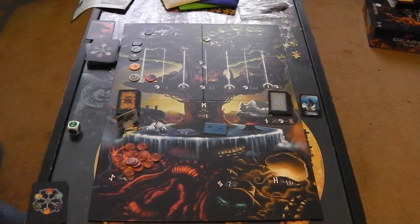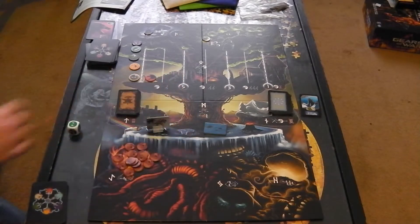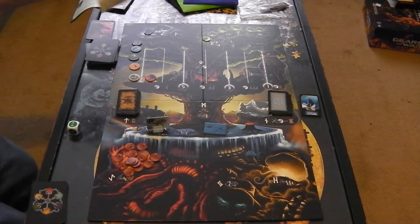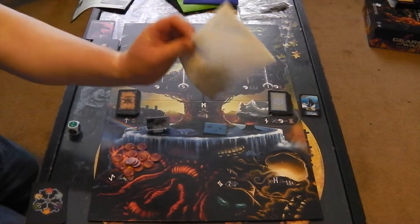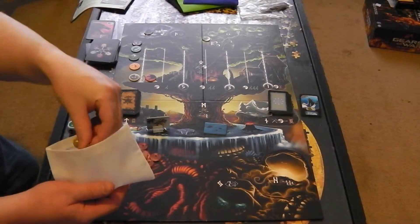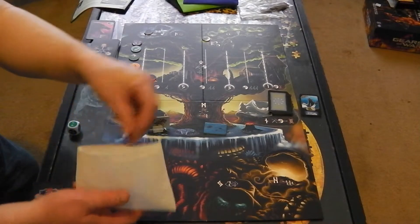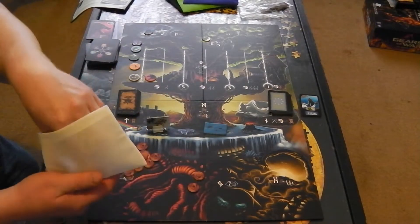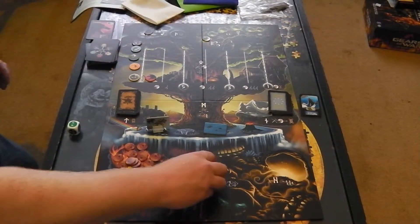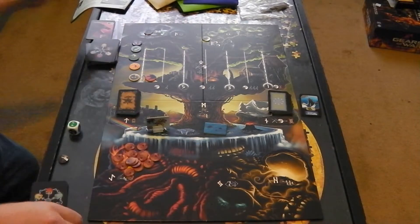The next thing I'm going to do is go to the Valkyries — they're going to move off the Rainbow Bridge onto the White Island, and I'm going to search the White Island. I take three pieces. I get troll, troll, Viking. The troll pieces go back in the bag, and the Viking I get to keep.